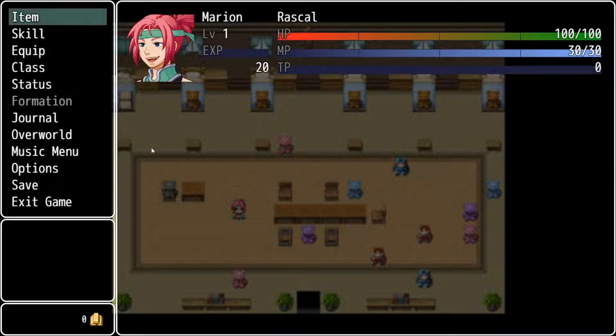This is a pretty new save file. As you can see here, it's just Marion. We don't have the other three party members yet — we don't have access to Iraq, Mero, or Sprig just yet. Marion hasn't even had any battles; she's still level one. Her experience bar is still completely empty, and she still needs 20 more experience to get to level two.